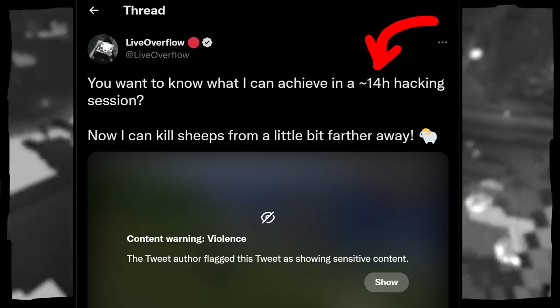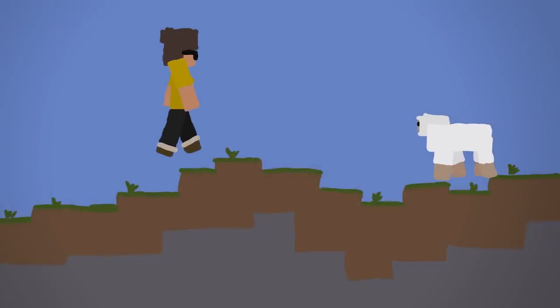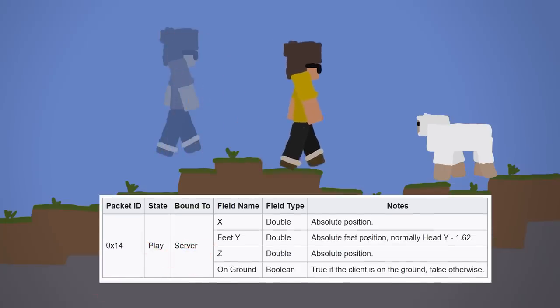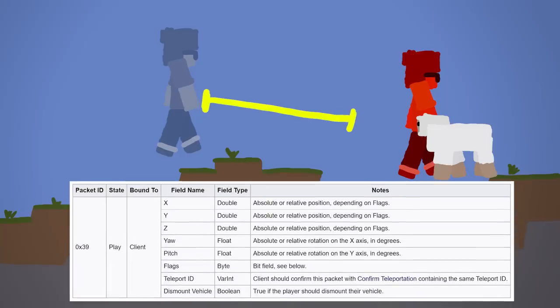I know I'm an idiot that it took me this long. Let me walk you through what happens when I hit the sheep here. When I click my button to attack the sheep, I first send a player move packet which contains the coordinates I want to be at, and I place myself close to the sheep. But you have to be careful — this distance from my old position to the new one is the maximum teleport distance the server allows. Anything further and the player move packet would be rejected, and the server sends back a synchronized player position packet to basically reset the position back.